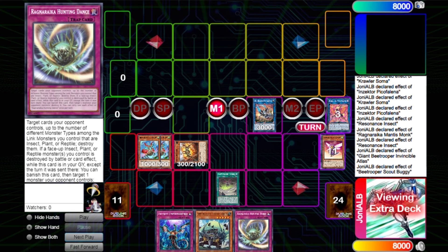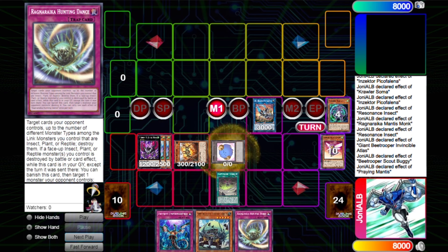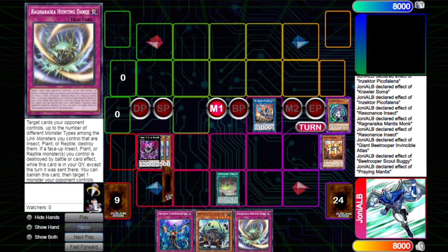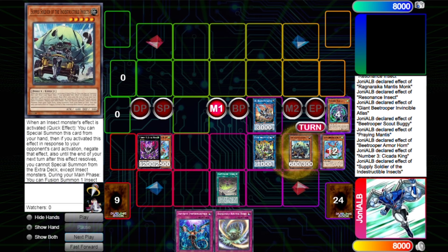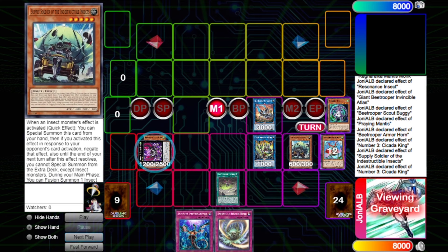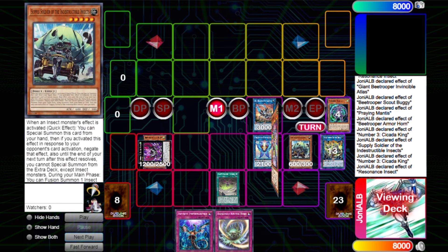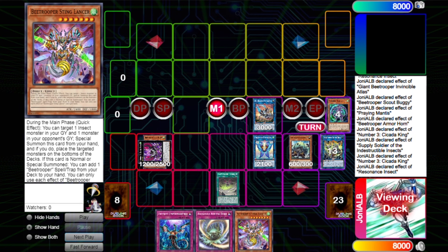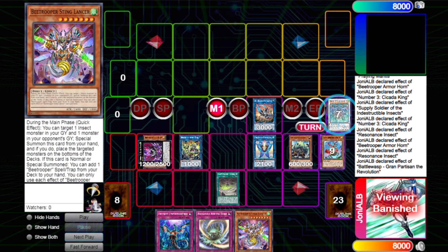Then we link climb again for our level four Beat Trooper. We tribute the set monster to special summon two Buggies, go for Number 3. Then Mantis effect — we use those to link summon into our level two Beat Trooper. We activate this effect that we negated with Number 3, then trigger the monster in hand, and that will trigger Number 3's other effect which gets to special summon from the graveyard.